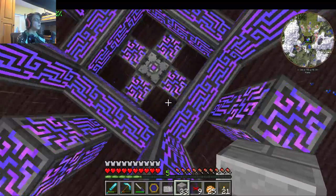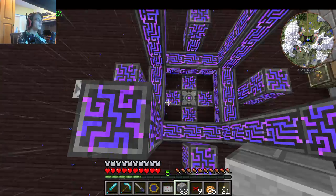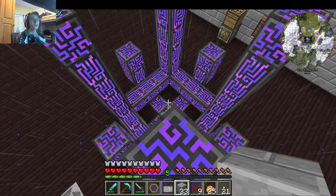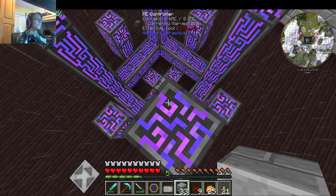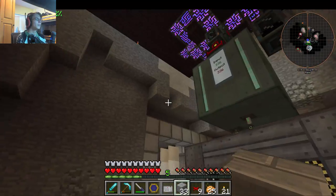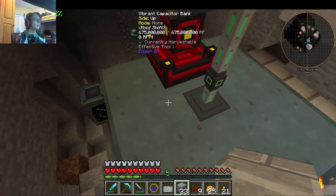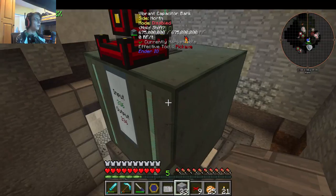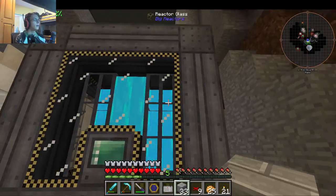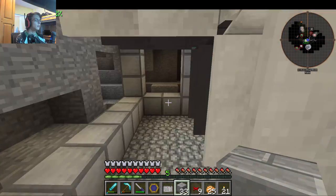So here's our new AE system start. We went a little bit overboard. It's only been powered so far. It's just a big controller. And then we have a 675 million RF storage with this vibrant capacitor bank. And we have a reactor right here, and we're working on setting up a little reactor.